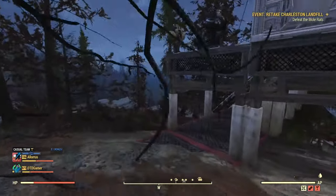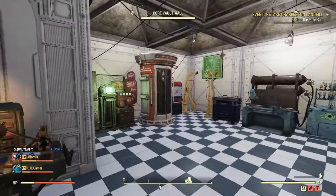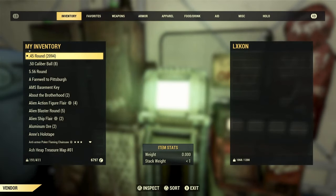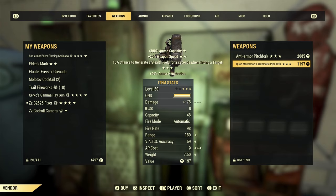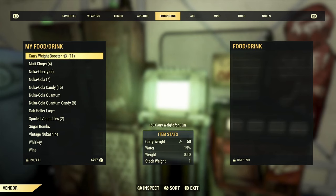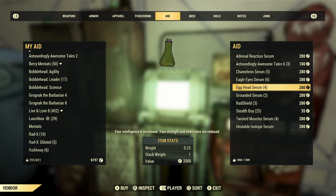At number 2, I'd recommend selling items that are linked with daily challenges. These aren't the most expensive items, so you won't make millions on them, but it's a nice way to generate some caps. Items like pre-war food, bubblegum, nuka colas, or alcohol all come up quite often and are very easy to sell. The price will depend on how hard they are to get, so I'd normally price them between 5 and 25 caps, maybe a little more if it's one of the rarer nuka colas.